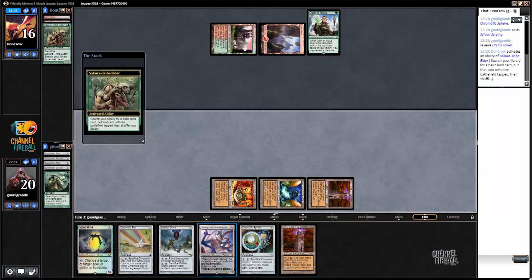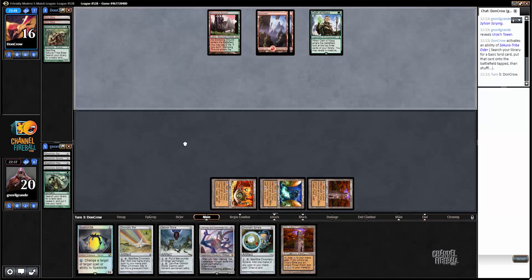Next turn it's going to be Ulamog. On one side this deck lost a lot to the banning, but on the other side it gained a lot with Ulamog. Ulamog is just insane — it brings your opponent back to two lands but it's also a 10/10 that's going to kill your opponent in two attacks. I just played it on turn 4 with a hand that did not look great. We showcased that turn-4 Ulamog.